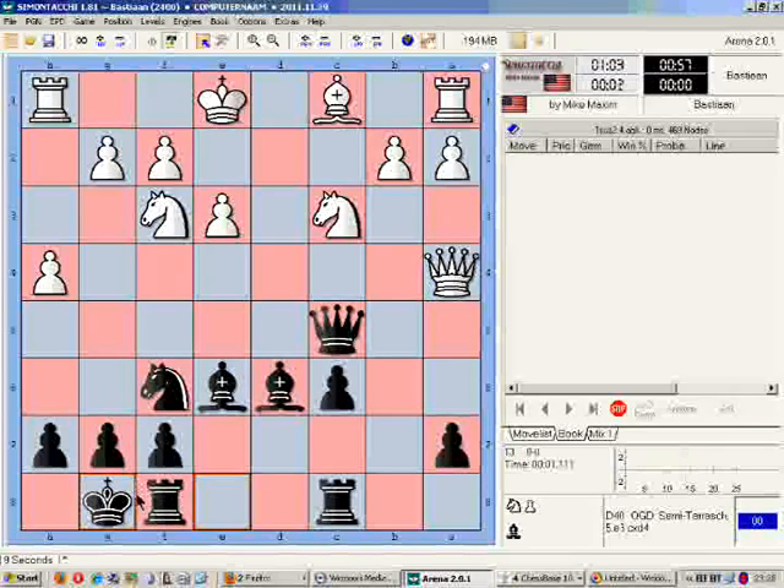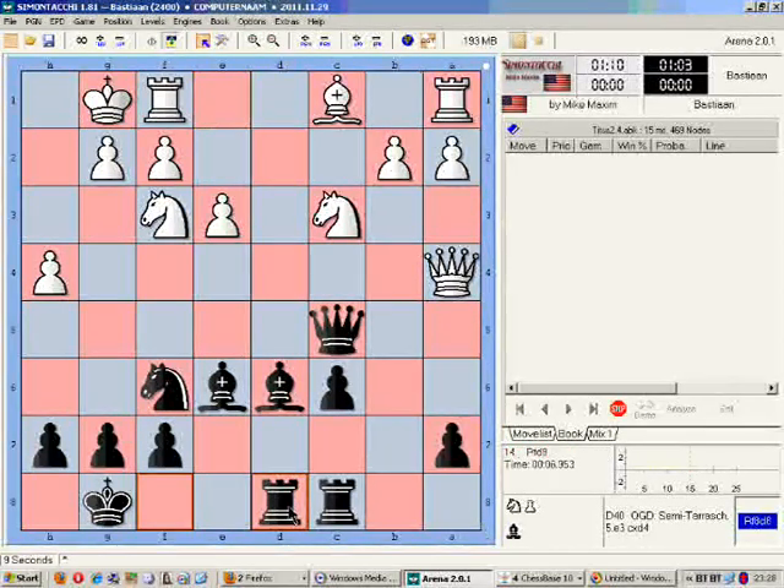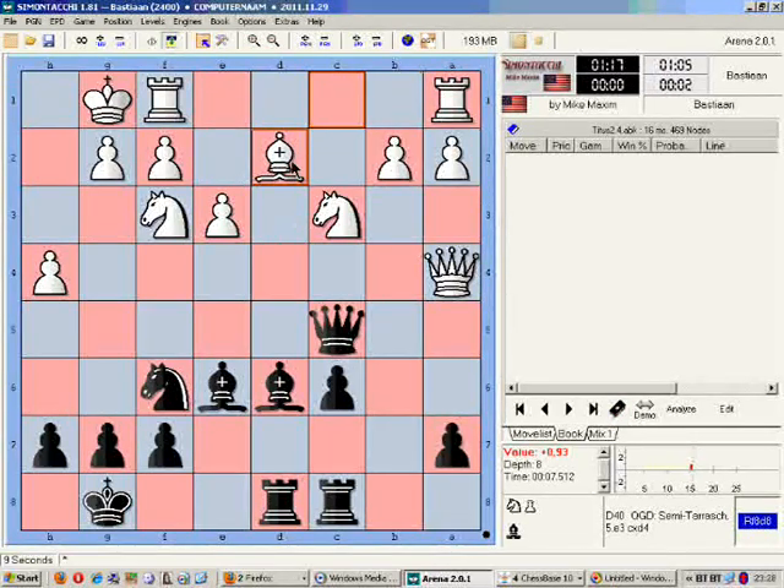White develops and I castle. Rook to the open file. The engine thinks it still has an edge - I'm down a pawn and I can't move my queen because it's needed to protect this pawn on a7. But if I want to have hopes to win this game I need some aggressive play, and I'm hoping to create a weakness on the pawn on h4.